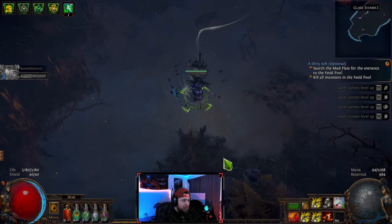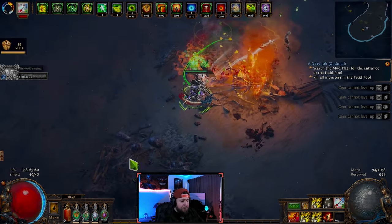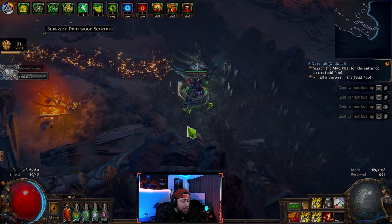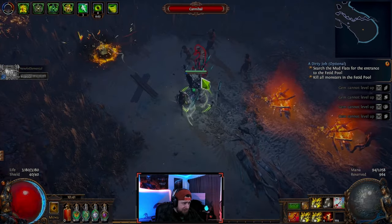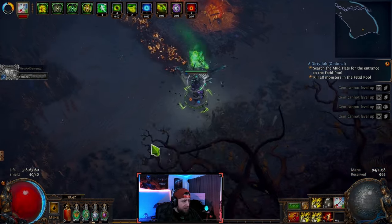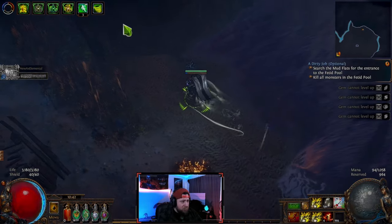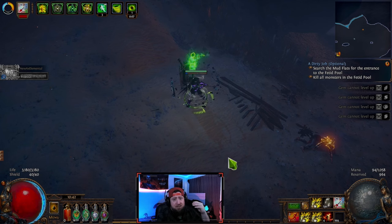So when you're going through the campaign, you don't have to kill every single monster, especially if you're quick on the flask trigger and nervous about taking too much damage or running out of mana. I would advise just skipping one or two lone monsters unless there's a good density — like this group here, you kill them and roll away. If it's just one or two monsters, just run by them to get through and complete your main quests and objectives faster.